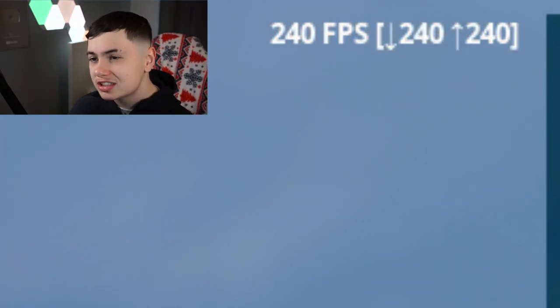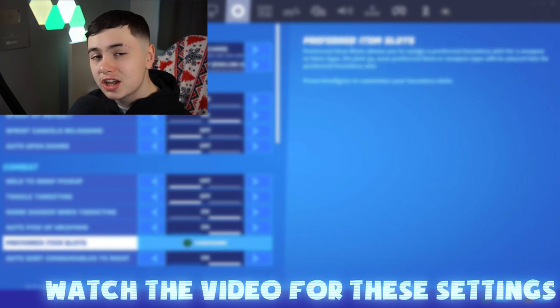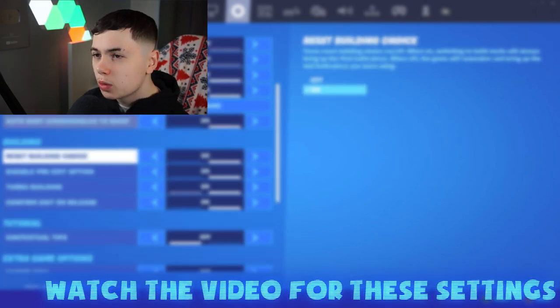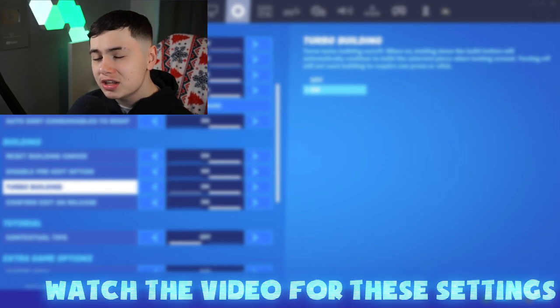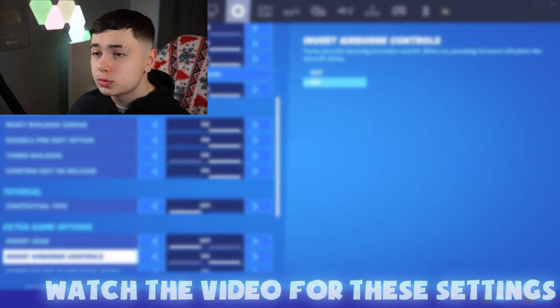I'm gonna teach you the best settings for your aim, your builds, and your editing speed. I'm also going to be telling you the best settings for your FPS and your input delay. This video is going to be divided into two parts: the first part is in-game options which will teach you how to reduce your input delay and give you the best frames per second performance in game, and the second part is options you can use outside of Fortnite to reduce your input delay and give you the best FPS possible. So let's get right into it.